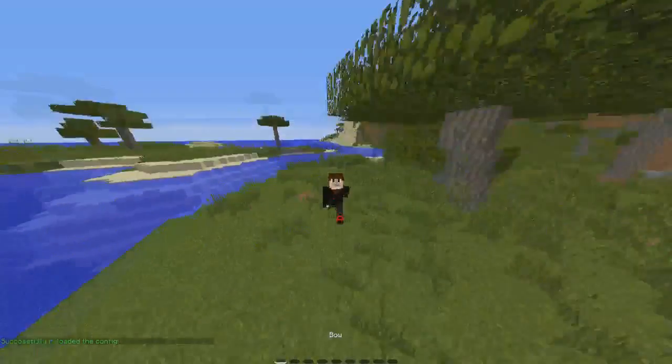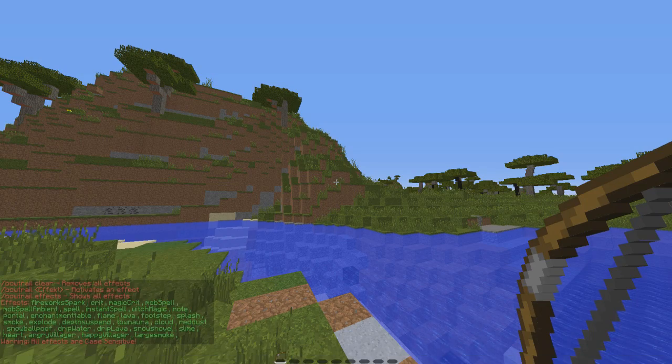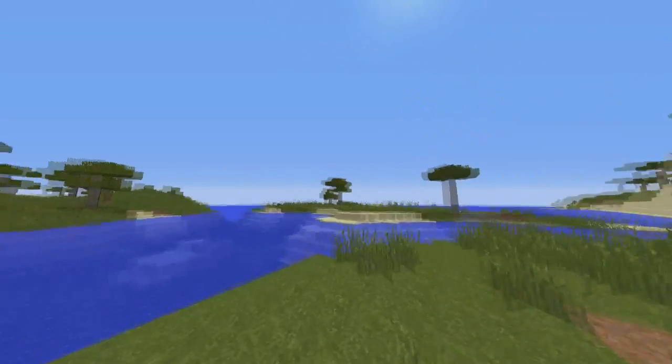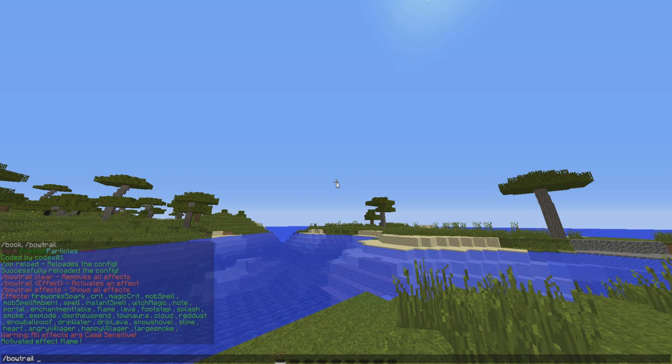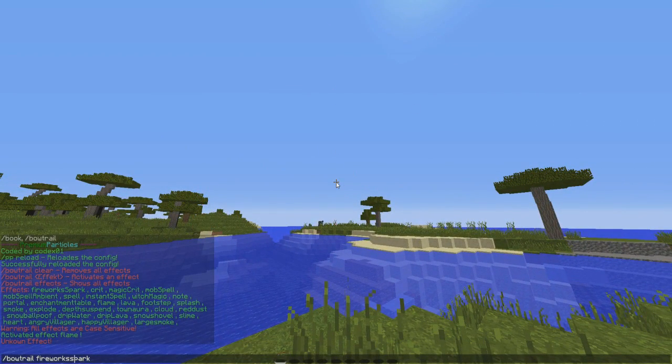So to do the cool effects — this plugin adds bow trails, arrow trails, and actual movement trails. To do bow trail effects, you run the command which gives you all the available effects. Let's do bow trails with flame, so if you shoot your bow you'll see the little flame particles. One that's pretty easy to see is the firework spark effect.